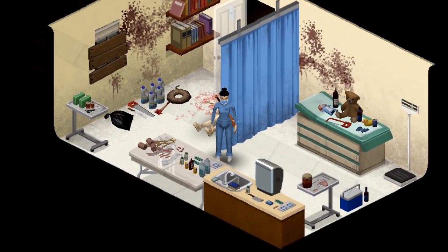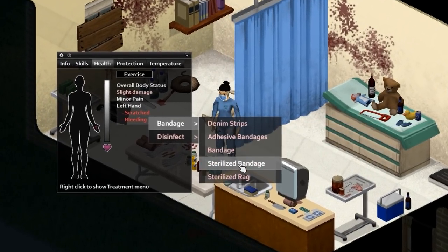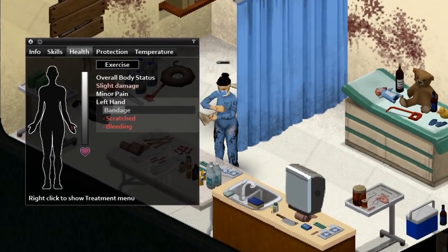In Project Zomboid, you'll get hurt eventually. If you get a scratch, first disinfect the wound, then get a bandage on it. Sterilized bandages work best to reduce the chance of infection.